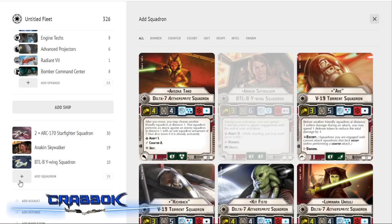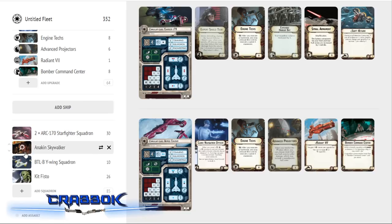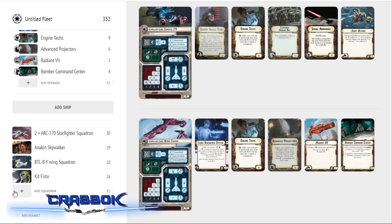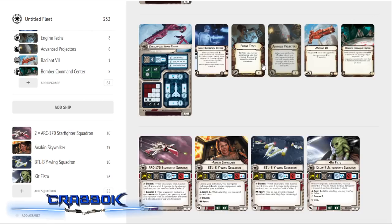We're going to put two of our Delta-7 Jedi in here as well. For our Delta-7s, we're putting Kit Fisto in here. He's a very nasty anti-squadron pilot and also gives us Intel — with only four bombers, we don't want them getting locked up too much. Kit Fisto makes it harder for one squadron to come and tie up all our bombers. He's got Adept 2 and will destroy squadrons that try to deal with him, he's hard to kill with his special abilities, and he's got Counter — really overall a great squadron that supports the rest of the force.